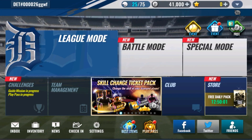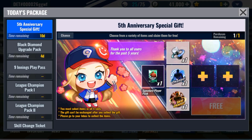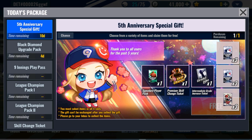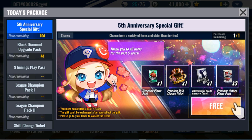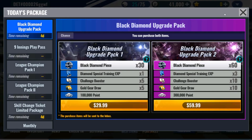We can go to our best items, and it's going to have the 5th anniversary special gift. We can just go again - SIG player pack, premium skill change. We're going to take this grade up. This IGI - we don't have a ton of those on these accounts, and if we get a legend we'll want that IGI. Three premium vintage player packs. Collect these rewards.